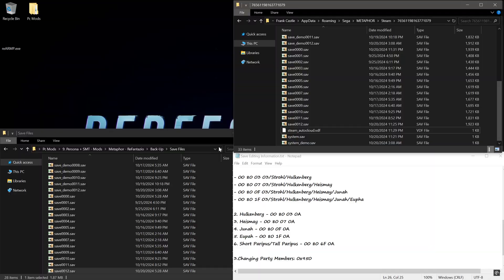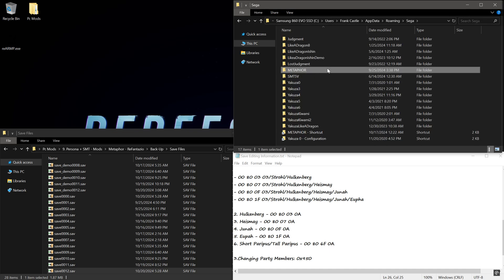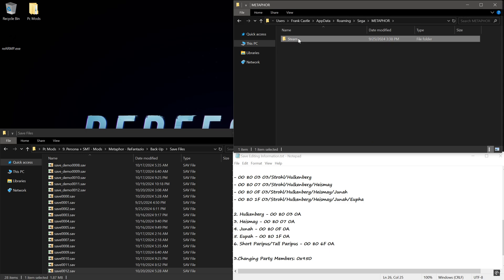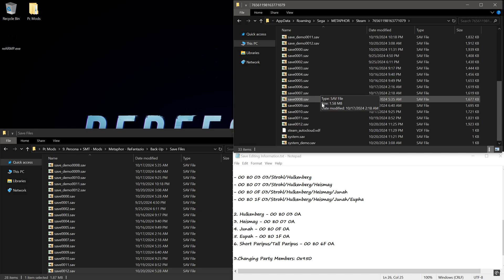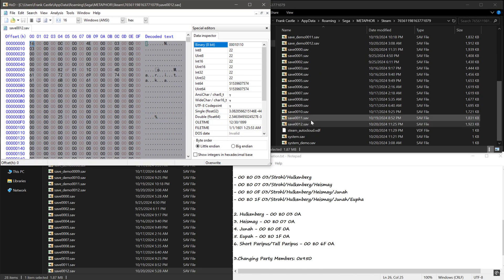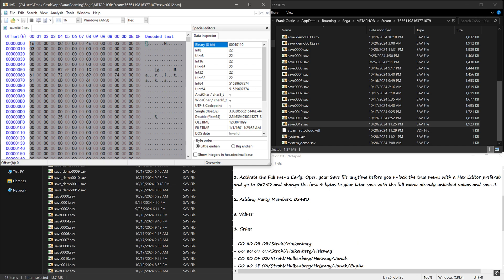Alright, let's do this. You have to go to your Metaphor save folder. Go through your user folder — whatever your username is — then the Metaphor folder. If it's the demo, use the demo save. Then you need to go to offset 450, and you'll need a hex editor like HxD.